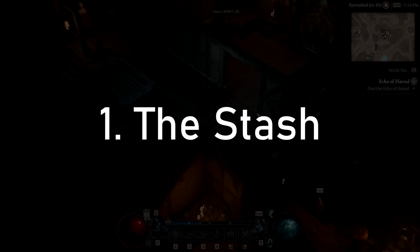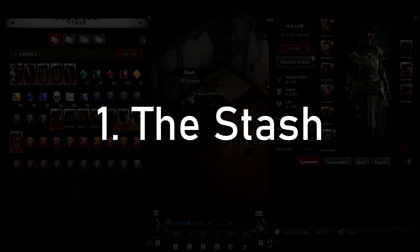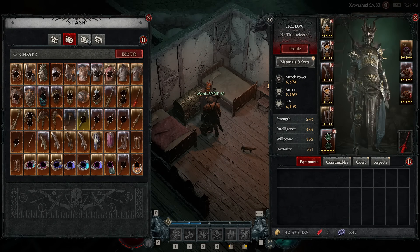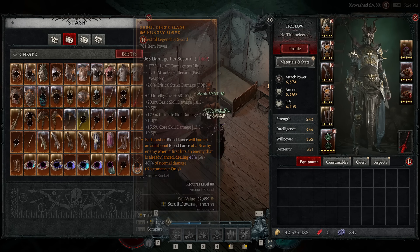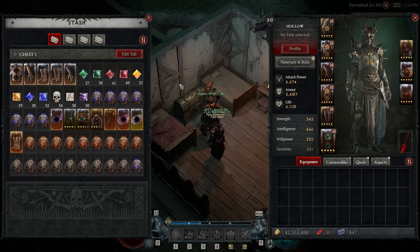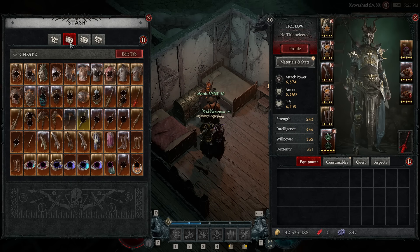Number one: the stash. I'll be quick because I've talked about it before. As you can see, my stash is completely and utterly full — so pruned that there's next to nothing in it I don't want to keep for a different purpose. The stash is too small and we just don't have enough space.